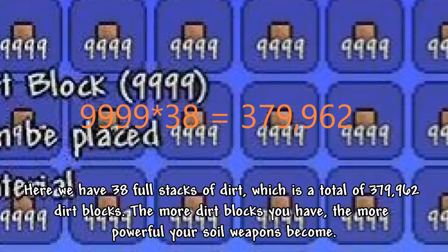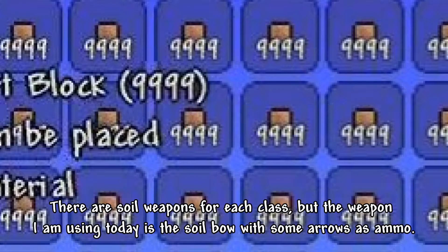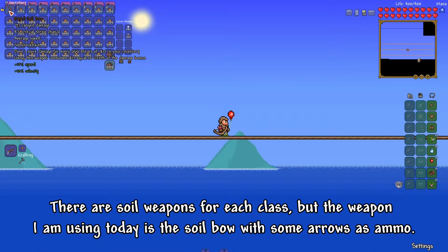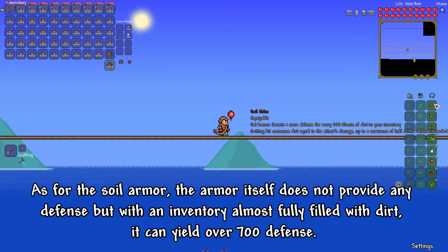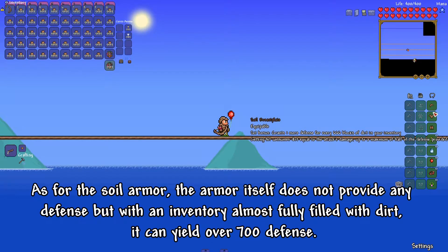The more Dirt Blocks you have, the more powerful your soil weapons become. There are soil weapons for each class, but the weapon I am using today is the soil bow with some arrows as ammo. As for the soil armor, the armor itself does not provide any defense, but with an inventory almost fully filled with dirt, it can yield over 700 defense.